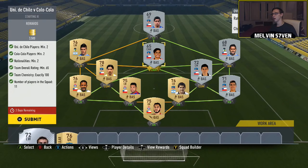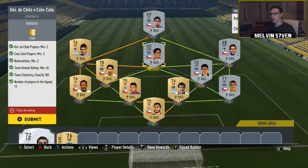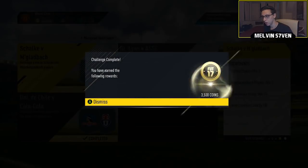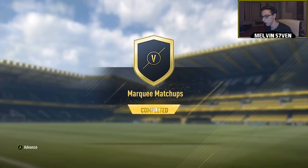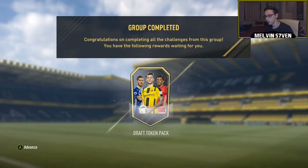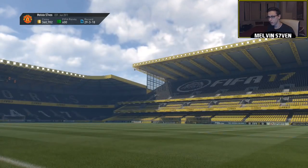Actually, maybe this one isn't that cheap because you need some silvers, so I was a bit lucky to have them all in my club. I'll just submit that and get the 3,500 coins — and we've completed the set. Really really simple. I liked it — you also get a free draft token, which is very very nice.